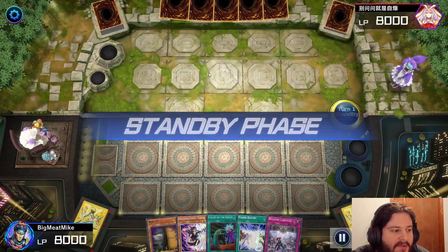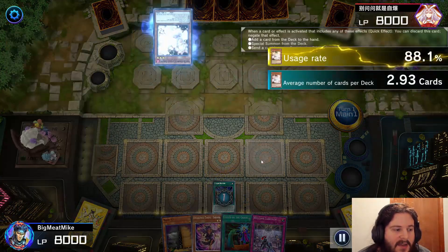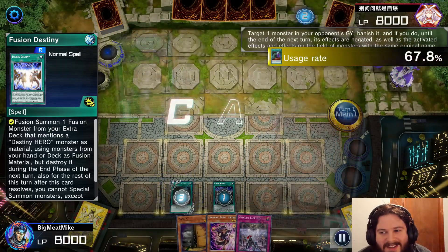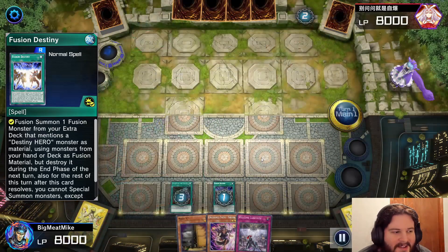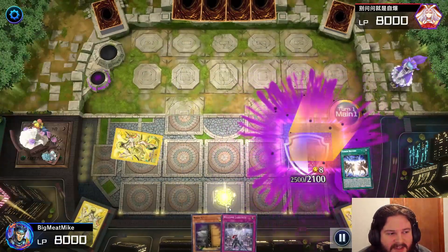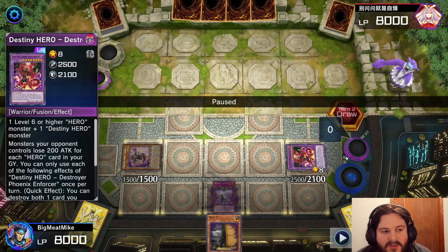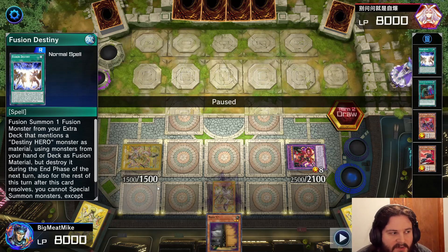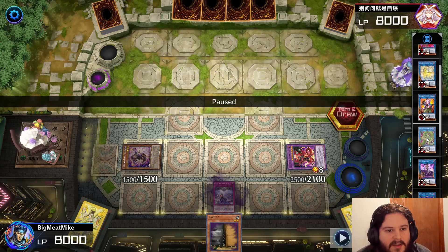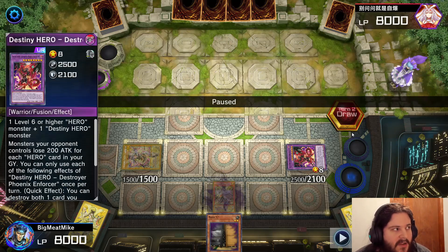Alright, we're here at game number five. We're going first, which is nice. Unfortunately our hand — again, I feel like I have Fusion Destiny every hand. Now that I'm looking at this, it doesn't feel good for the replays, but I'm just opening them. If you don't open Fusion Destiny, typically the end board you make without it is better. Because if I open a good hand, I should be able to end on Unchained Soul of Rage with Predaplant Verte going at the DPE.